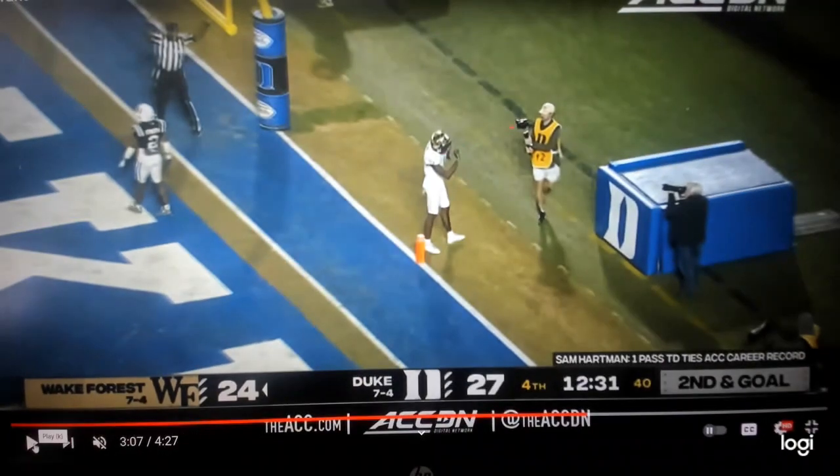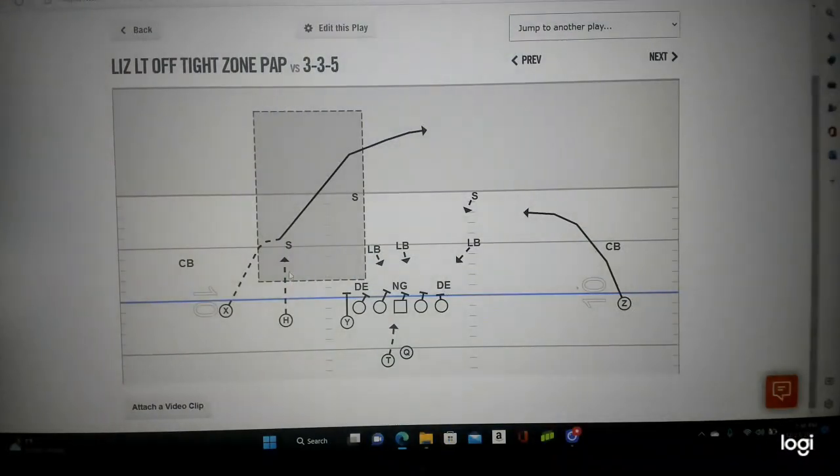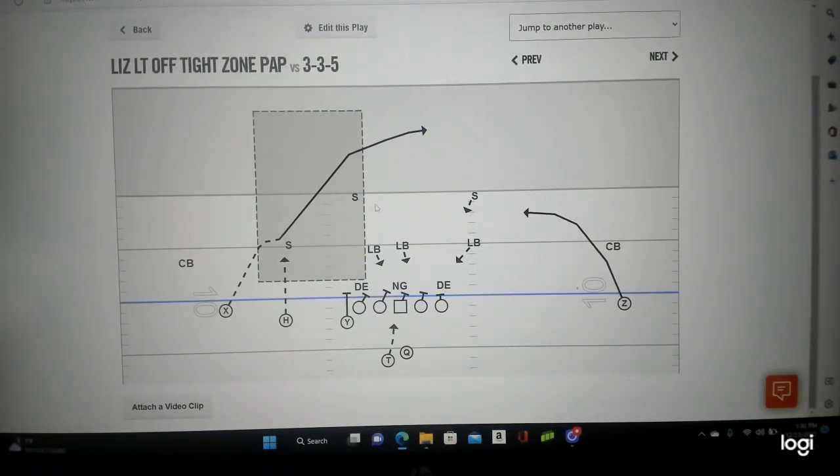Let's see it on the board. The number one receiver came here like they were going to run a rub, then continued to climb on the crosser in the back of the end zone. Everyone else is running tight zone — see how all these guys are coming downhill. That held the one high safety. Great design: tight zone play action, touchdown.